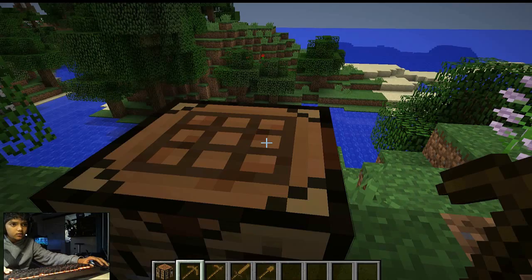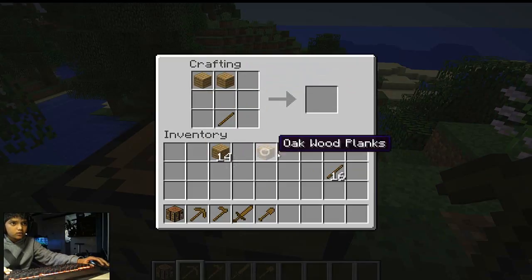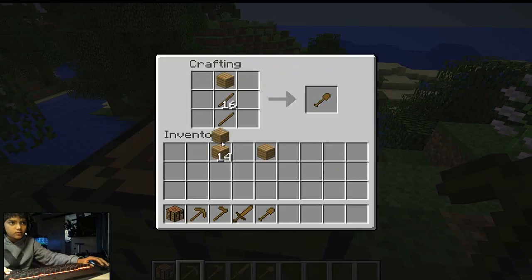Now I'm going to make an axe. Put one stick there — making an axe is probably the most important recipe you can have. You really only need one stick along with oak wood planks arranged in the axe pattern.